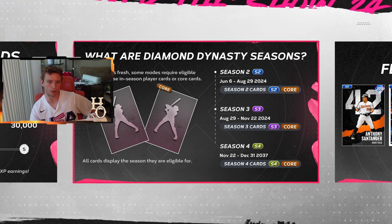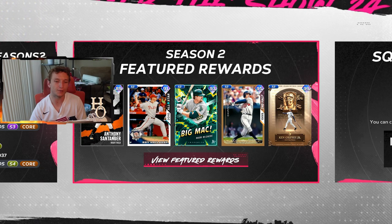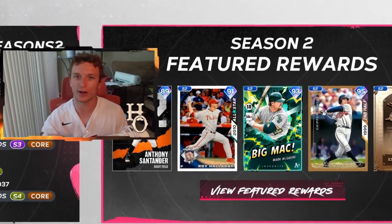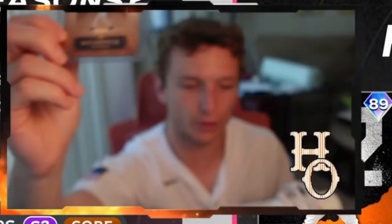Season two is going to be season two cards and core cards, and we'll worry about season three. August 29th brings a 95 overall Chipper Jones and a 99 Hall of Fame Ken Griffey Jr. — that card art looks amazing. I actually went ahead and made this card early in real life.